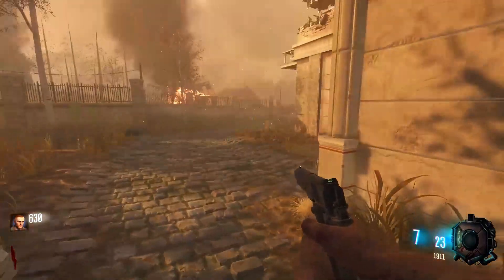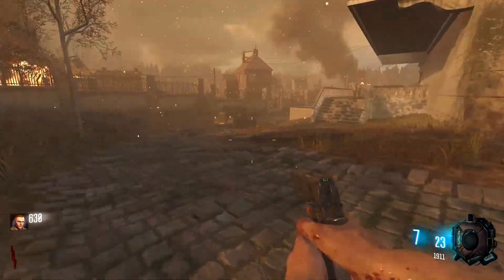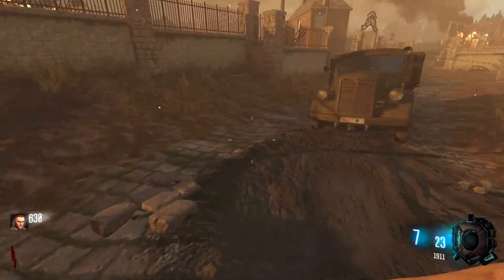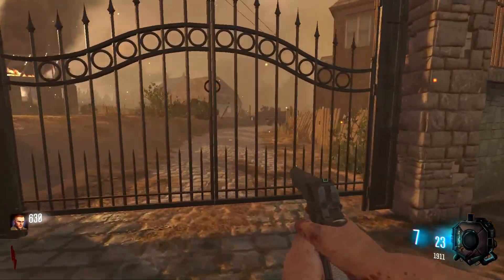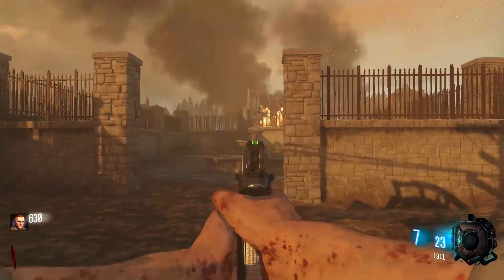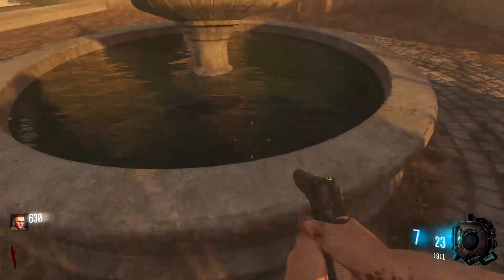Alright, let's make our way outside. Let's take a look around. We've got a bike just chilling — fantastic. Verruckt is actually part of one of the campaign missions from World at War, so there might be some leftover assets. I can't quite remember, to be honest with you. I think from the campaign you came from this direction somewhere, but it'll be interesting to see what's left over.